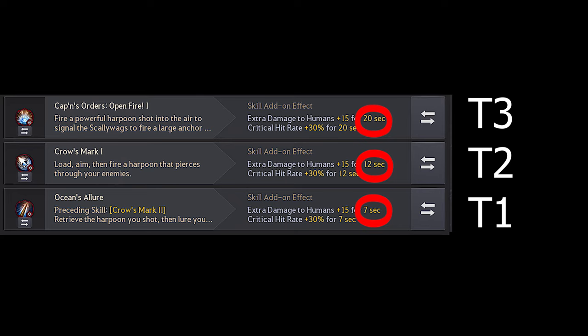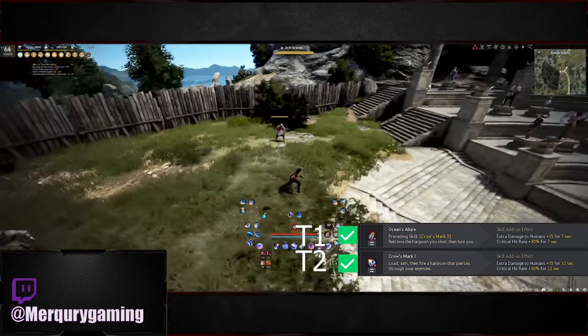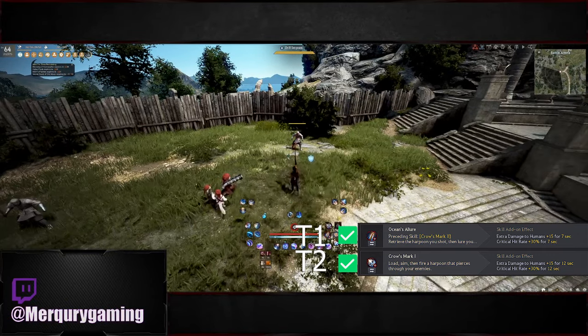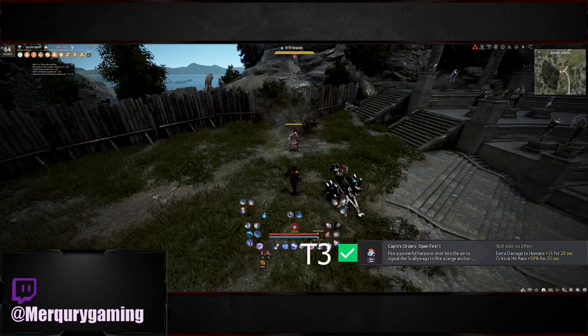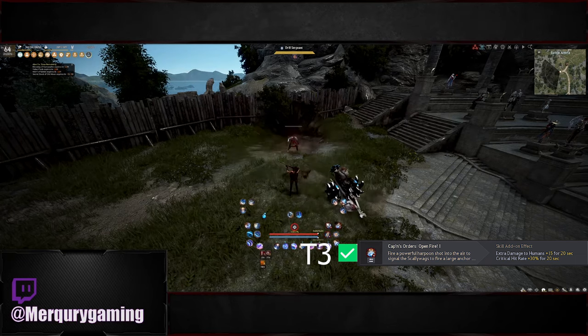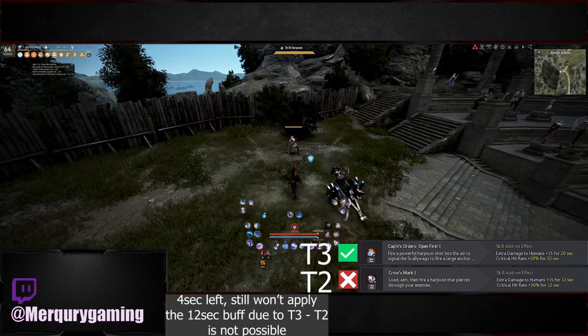Here are three skills with the same buffs but different tiers. If we use a tier 1 into a tier 2 into a tier 3 it works without any issues. But if you try to use the tier 2 add-on after a tier 3 it won't apply, even if the duration of the current buff is lower than the new buff would be. Because of this, I highly recommend not overlapping tiers on the add-ons.